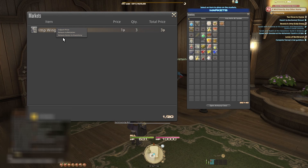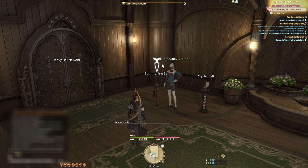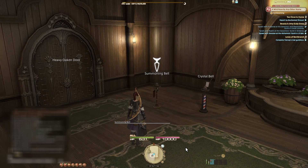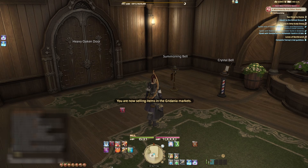You will be shown the same window as before. Go ahead and make your changes and select Confirm to set a new price. If you just want to cancel the listing altogether, you would select Return to Retainer or Return Items to Inventory. Return to Retainer will place the item in the Retainer's inventory, while Return Items to Inventory will return the items into your own character's inventory. Note that items are not listed on the market while the Retainer window is open — once you select Quit and the Retainer menu disappears, the items will be listed and available to purchase.